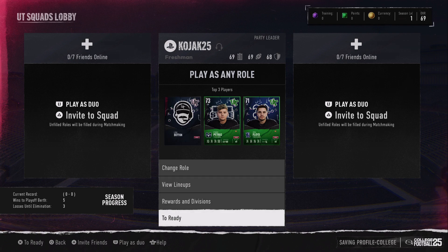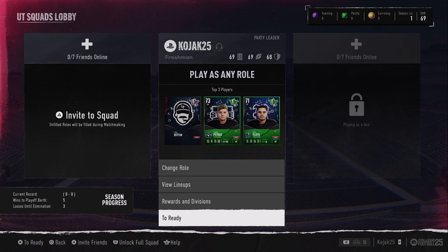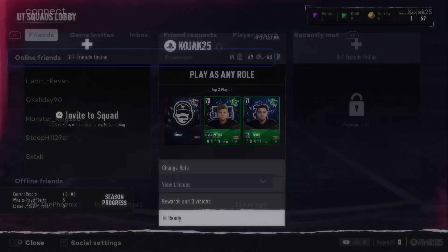It's set up for 3v3 to start — you've got one on each side. Invite your friends, or if you press L1 it gets rid of one and you can play 2v2. So L1 lets you toggle between 2v2 or 3v3.